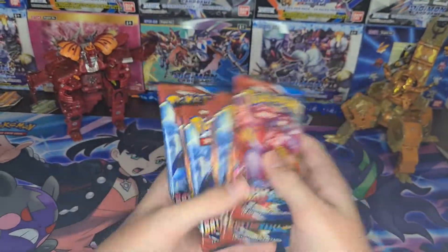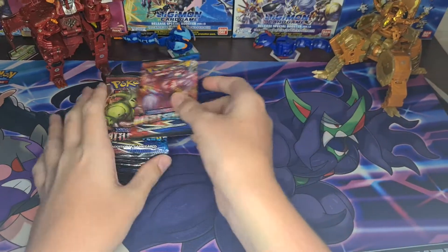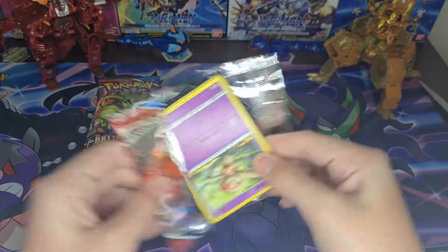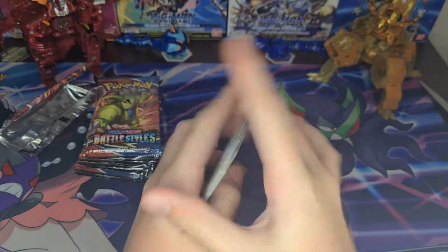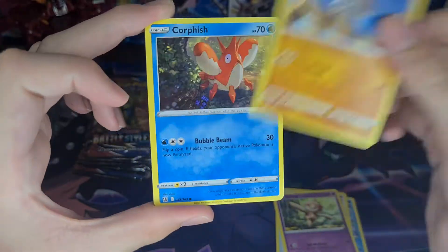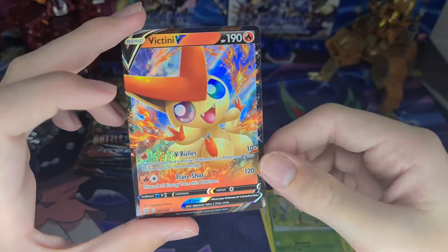Alright, pack one. Aroxus, Buffalant, Earn of Fertility, Boltoy, Timber, Corpish, Cacineer, Marlwild, Belsprout Reverse, and a Victini V. Not the Victini that I'm looking for.